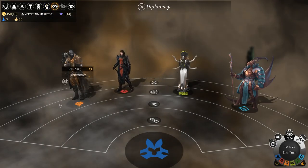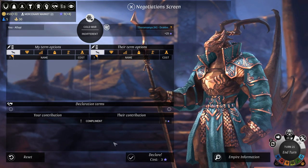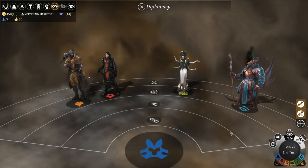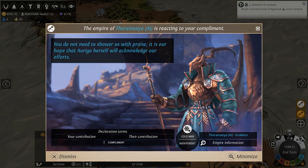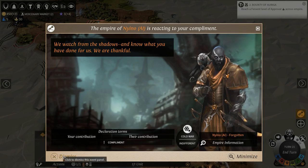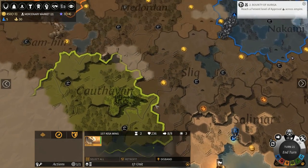Let's do some diplomacy, shall we? Whom do we like here? We like this guy, so let's hand him a compliment. And this guy's kinda scary, so let's send him a compliment too. I don't know what that means - I guess that's kind of a neutral response. I don't know what they mean, if they actually mean that we helped because we destroyed that unit.